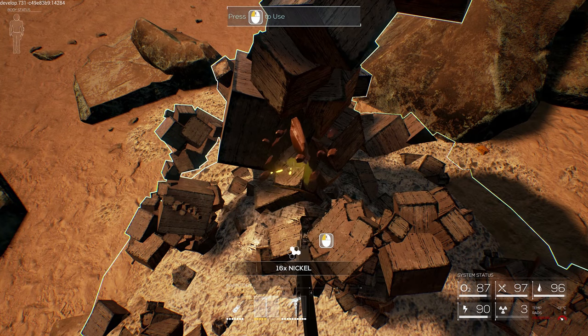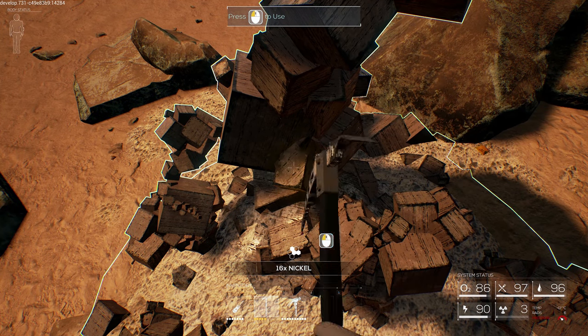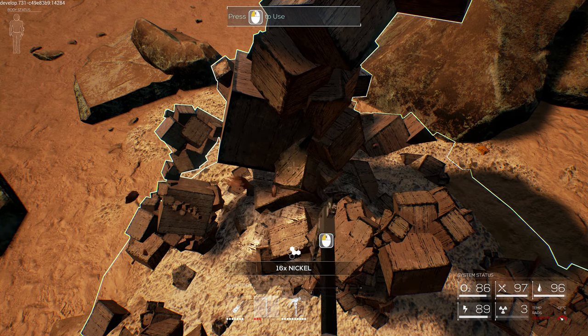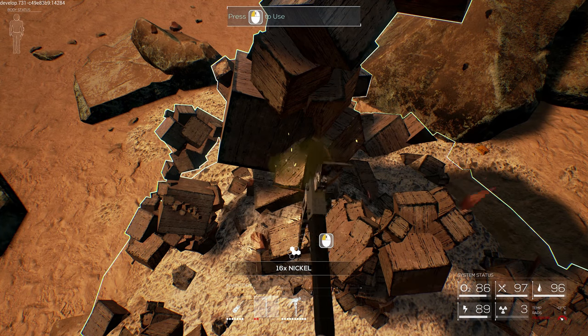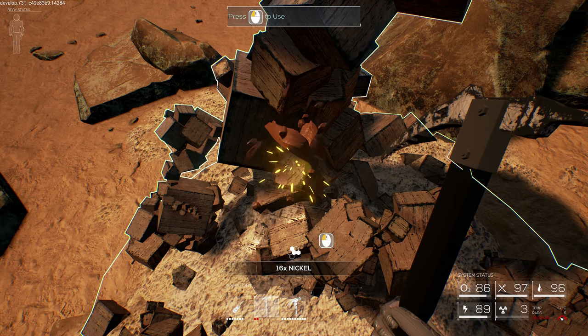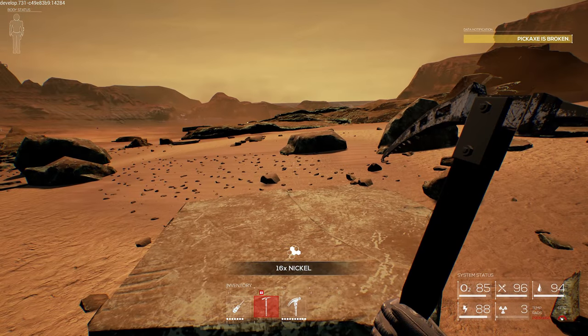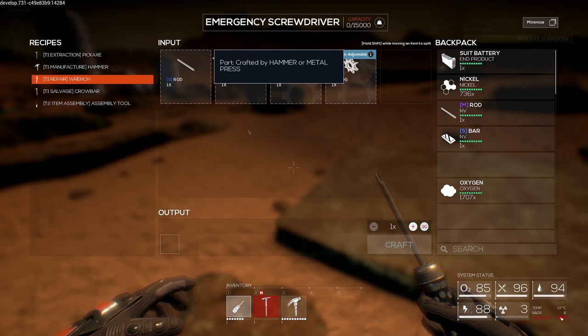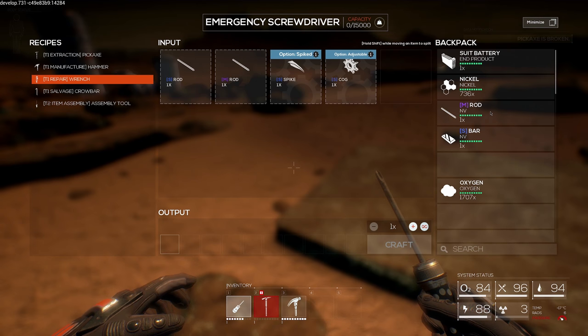Let me use this pickaxe completely up because we can rebuild it. I'm going to make a wrench so we can do that. I think these resource deposits are unlimited currently - again, this is very early stages of the game. We're going to need a small rod and a medium rod for the wrench. I have the medium rod, so all I need is the small rod which we can make with the hammer.